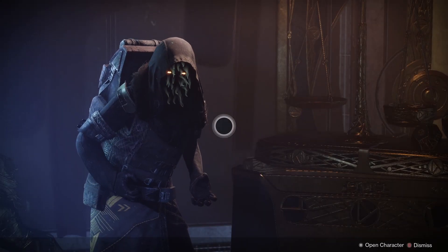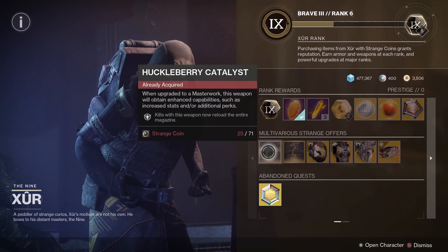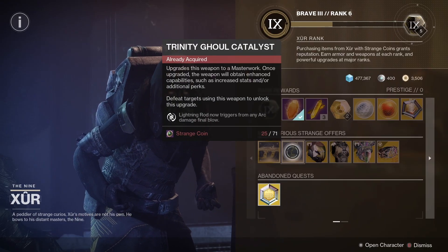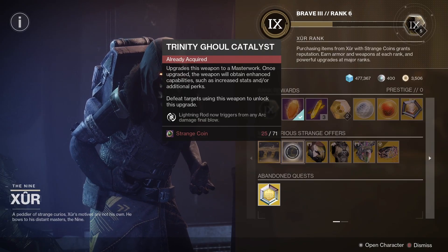Let's get on to the important business of seeing what Xur has for us for the weekend. First of all, we have the catalysts. So the Huckleberry catalyst first of all — very nice. We've also got the Trinity Ghoul catalyst, which makes the Trinity Ghoul about 10 times better. It's very good indeed.